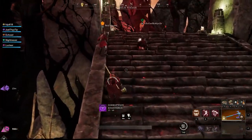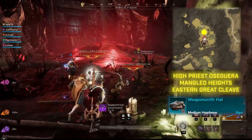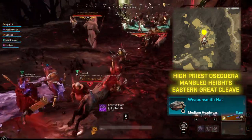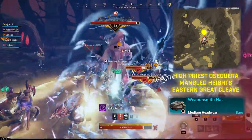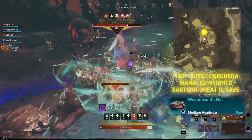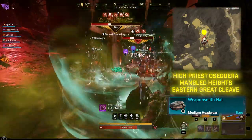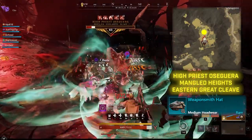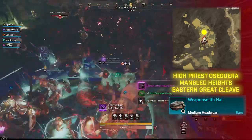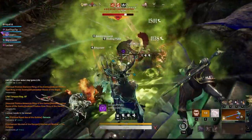The first piece is the Weaponsmith hat, found in Mangled Heights on the Mangled Run in Great Glee. If you go on the Mangled Run, High Priest Osigura is right at the end of it. He is surrounded by a bunch of tentacles and other mobs, so make sure to clear those out first, then fight him or pull him to the front. High Priest Osigura is not that hard with a group, and is soloable but very difficult. I'd suggest coming with at least 5 to 10 people.